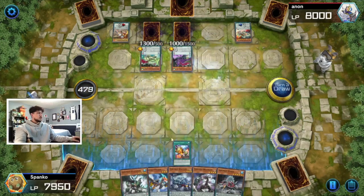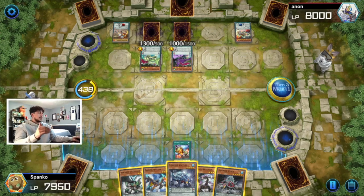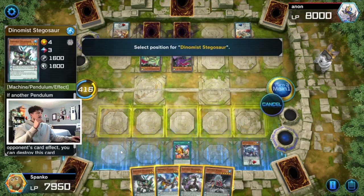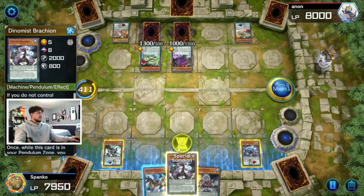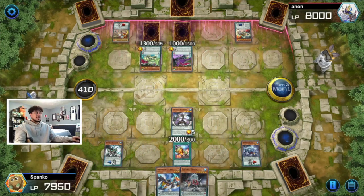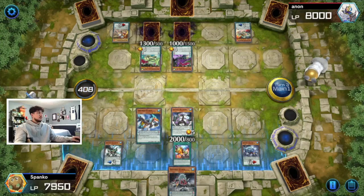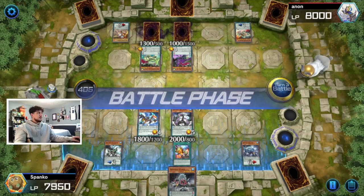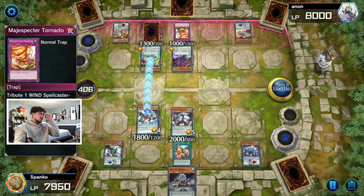I know he has a Tempest and I'm not sure what the other set card is. We actually have more monsters to OTK with. Tempest would negate our summon, so we don't want to pendulum summon yet. I'm going to set some scales, see if there's anything worth stopping before I pendulum summon. I'll summon Brachion first and wait to see if I can get rid of one of those traps — specifically Tempest is what I'm worried about. I can also normal summon Terran, doing all of this before our pendulum summon, which is really strong. Then we go straight into battle.